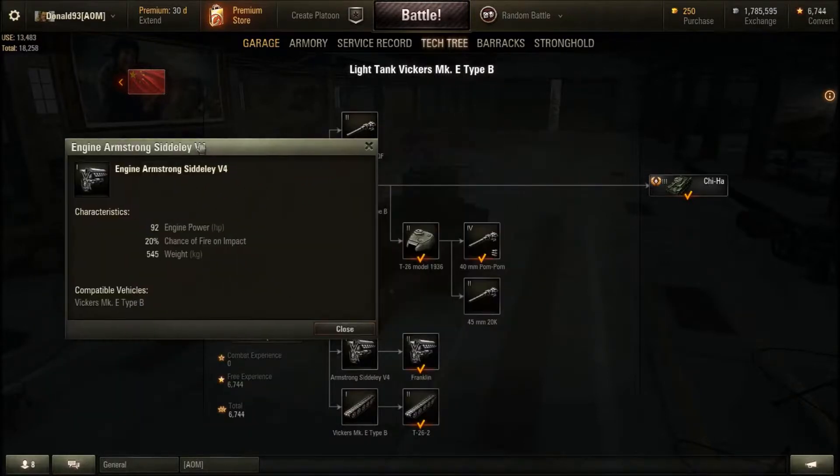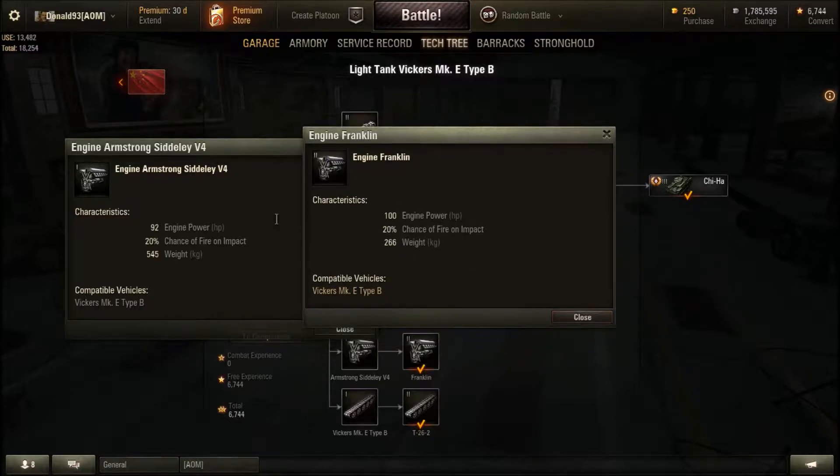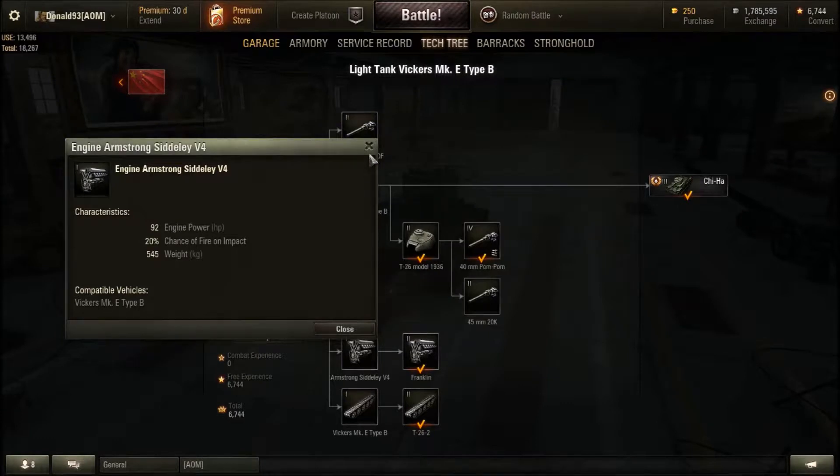For engines, you have two to choose from. The first engine is pretty good at 92 horsepower — you will be quite mobile still with this engine. But if you want a slightly better horsepower-to-ton ratio, get the second engine, as the extra 8 horsepower does make a bit of a difference. It is up to you whether to use the stock or second engine throughout the entire grind.